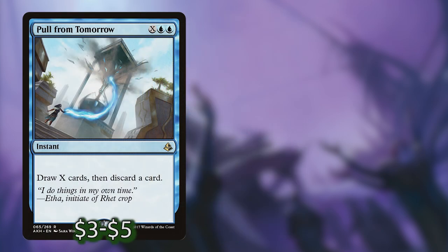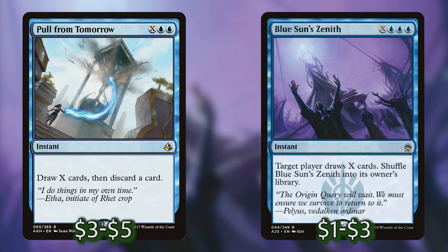Next I've got Pull from Tomorrow and Blue Sun's Zenith, which are both instant blue spells with X in their cost that draw you a ton of cards. The reason these cards are so good is because, like Asika who has vigilance and can tap for mana, all of our creatures will do the same. We can go to combat, swing out, and then hold up all of our mana from our creatures until right before our turn to cast these cards, tapping all creatures and lands to pump a ton of mana in and draw a ton of cards.